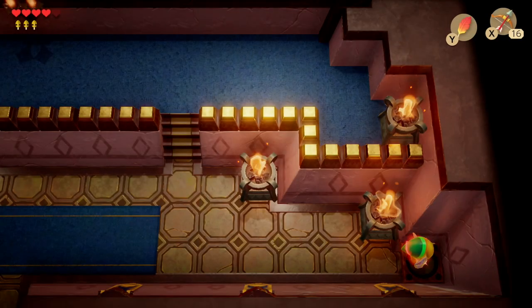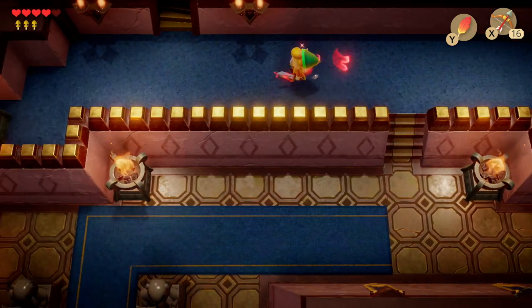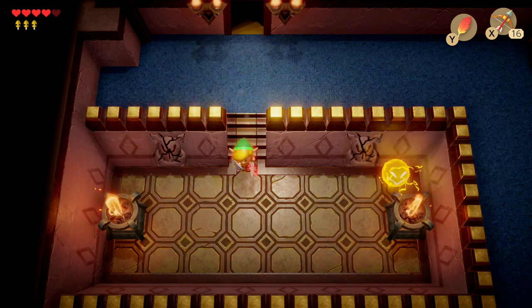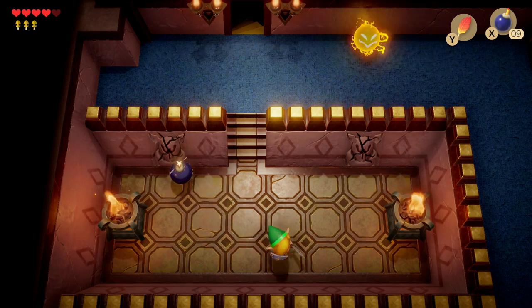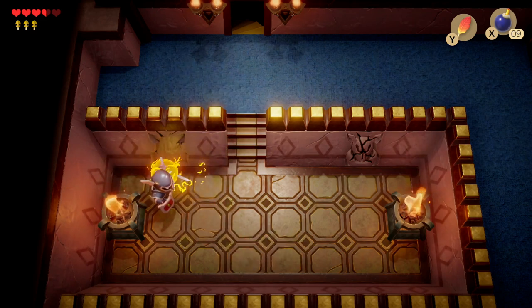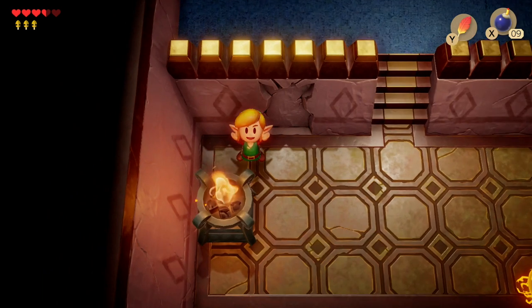Head up the stairs and through the next door to get the fourth gold leaf. It's inside a little path — you'll need some bombs. If you have them, bomb the left-hand wall and take out the knight. Watch out for the spark, and you'll get your fourth gold leaf.